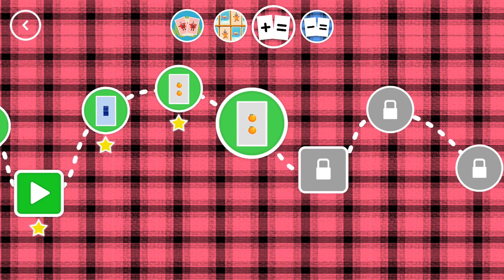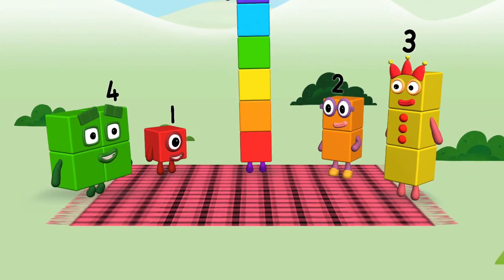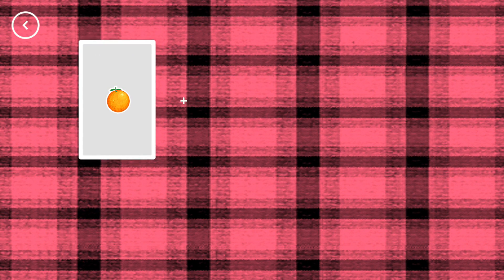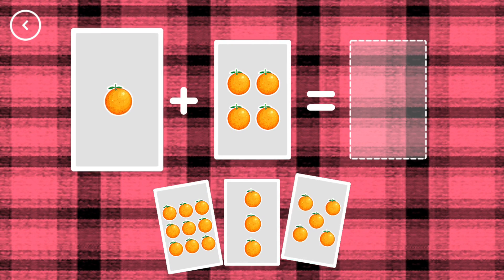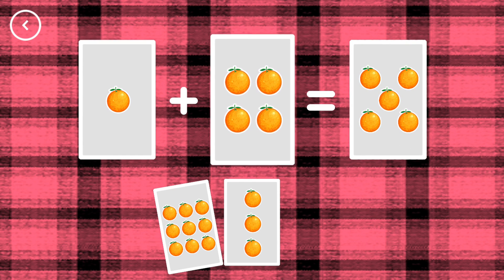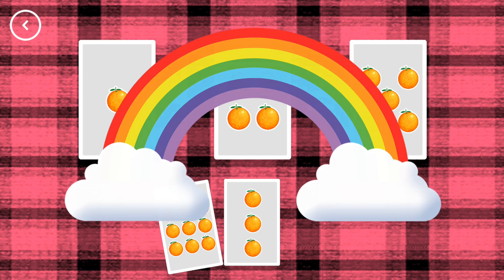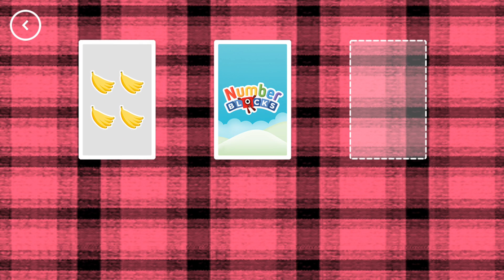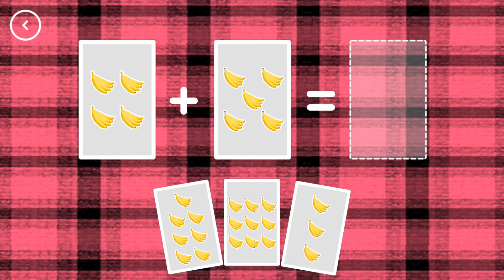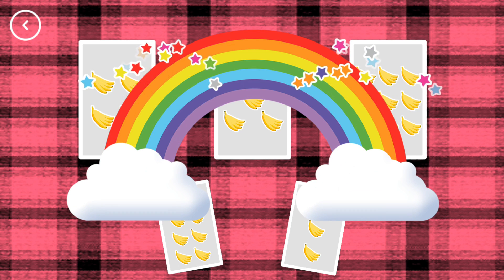A new level has unlocked! Hello! Bingo! If you start with this many and add this many, how many do you have all together? Five. One plus four equals five. Correct! Nine. Four plus five equals nine. That's the correct answer!